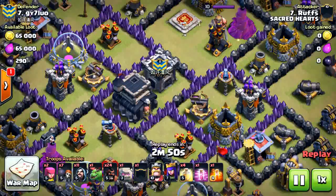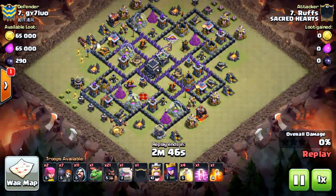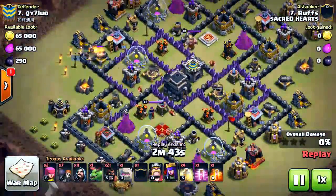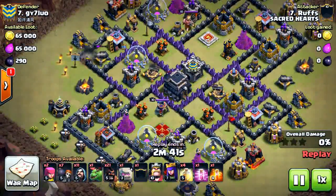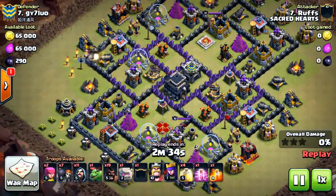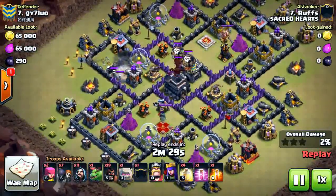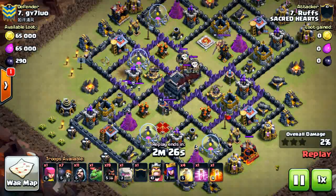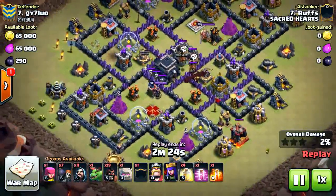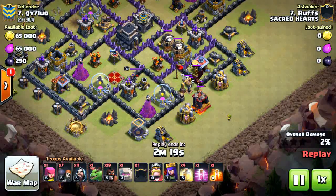Next we're gonna watch Ruff taking out the only Town Hall triple of this war. He starts by dropping hogs on the top side of the base to lure the CC, but fails by a small HP left on the cannon. He drops two more hogs to take out the cannon and complete the CC lure. The way he kills the CC is something worth paying attention to.